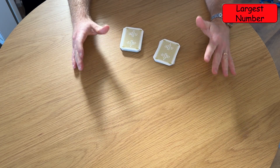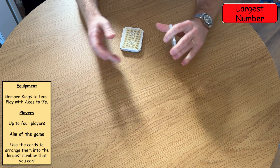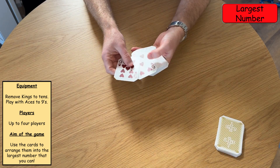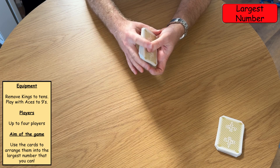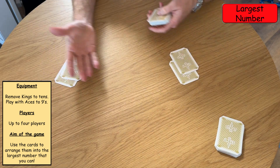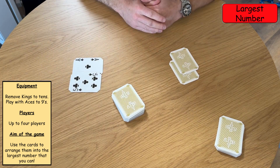The third card game is called Largest Number. This is a two-player game, or it could possibly be three or four as well. To play this game, you need to remove all the 10s, Queens and Jacks, so you are left again with just the Aces to Nines. The aim of this game is to make the largest number you can — it's a really fantastic game to play if you're trying to teach place value or reasoning. Each player receives two cards and will try to make the largest number that they can.